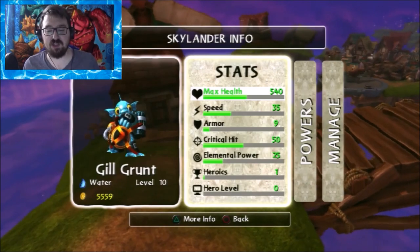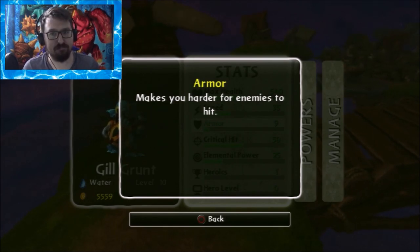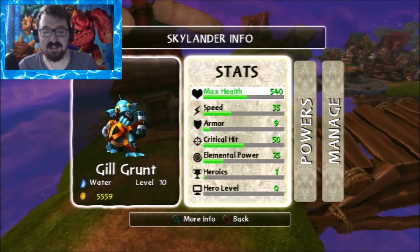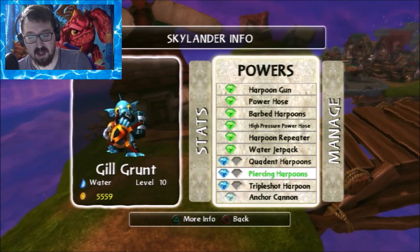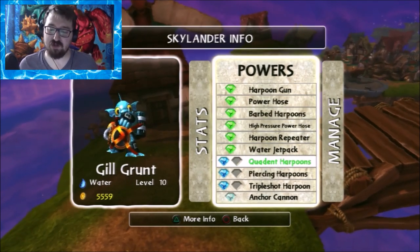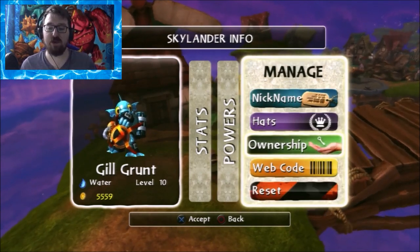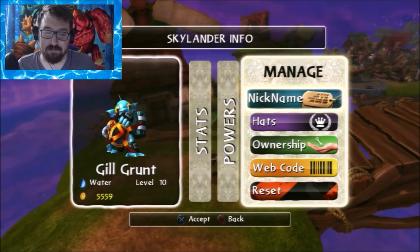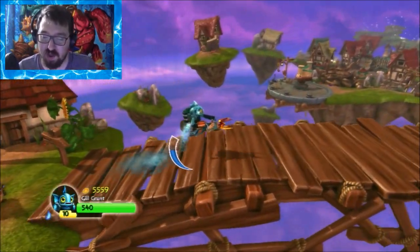So we're going to show you his stats now. As you can see, Gil Grunt has some low armor — it says 'Makes you harder for enemies to hit,' which I feel is written incorrectly. This is his stats, this is what we're going in with. And here are his powers — I did the top row because I like the Quadrant Harpoons, the Piercing Harpoons, and the Triple Shot Harpoon. He is level 10, we are good to go. Ladies and gentlemen, let's begin the solo run.